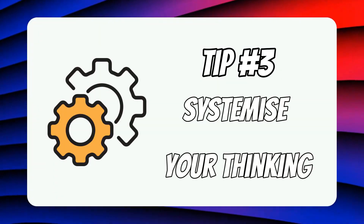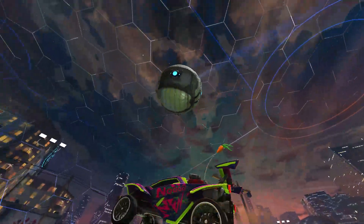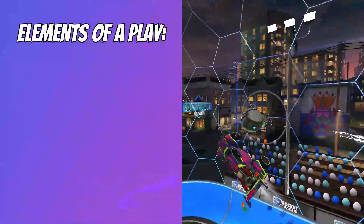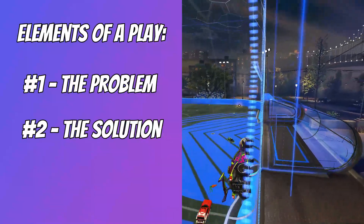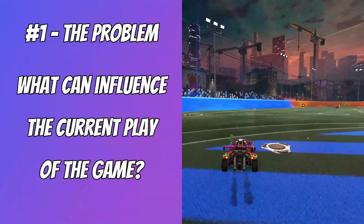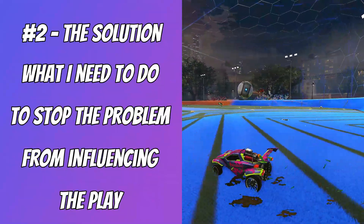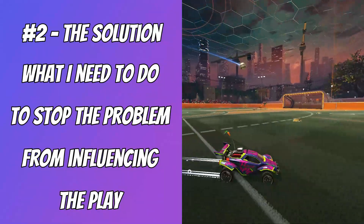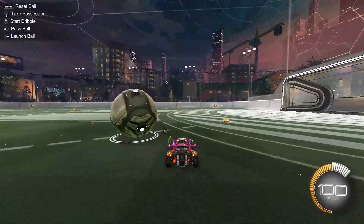Tip number three is to systemize your thinking. The aim is to further avoid going into autopilot and hitting the ball for the sake of hitting it. During a game, I like to break down each play into three elements: the problem, the solution, and the execution. The problem is what can influence the current state of the game. The solution is what I need to do as a player to ensure the problem doesn't have an influence on the play, and the execution is trying to perform the solution.